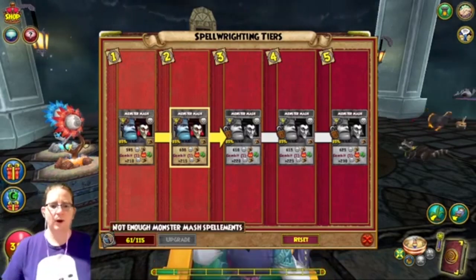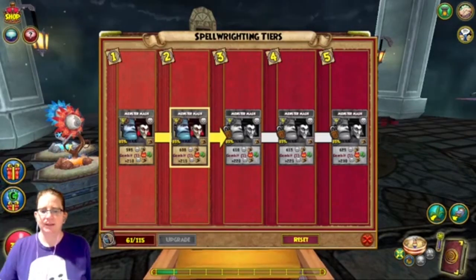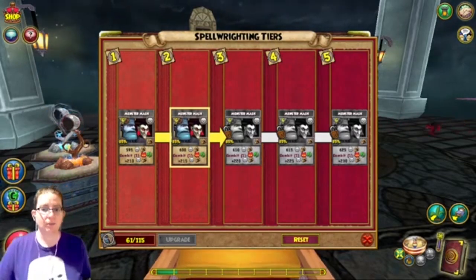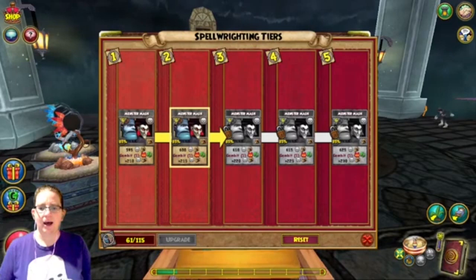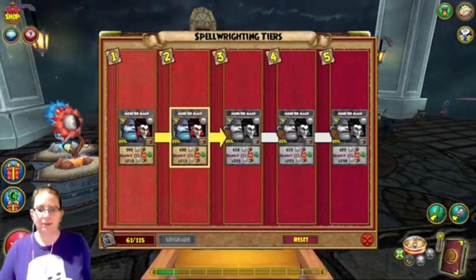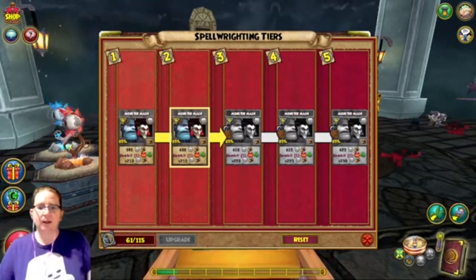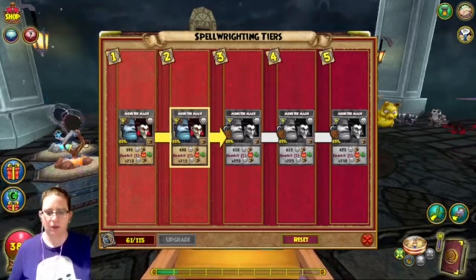I just don't know why they changed the wording to 'Gambit' to confuse people. 'If enemy has negative charm' turned into 'Gambit enemy negative charm' — what does that mean, what is the difference? I thought the whole Gambit thing was a conditional.